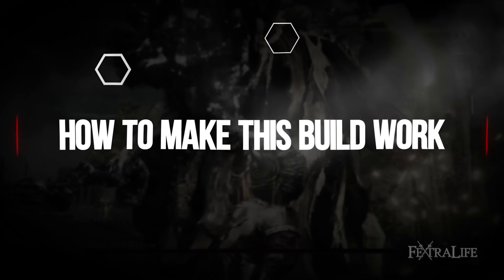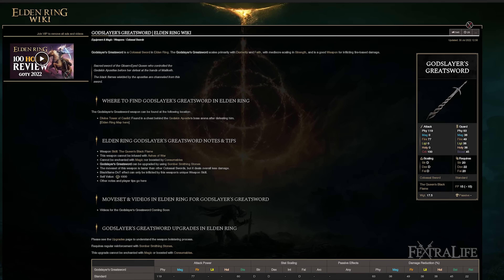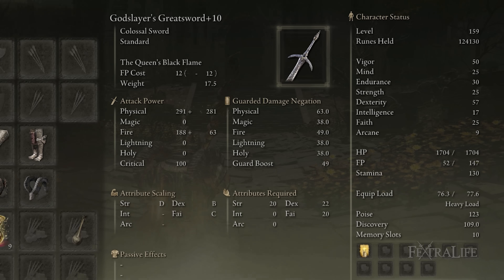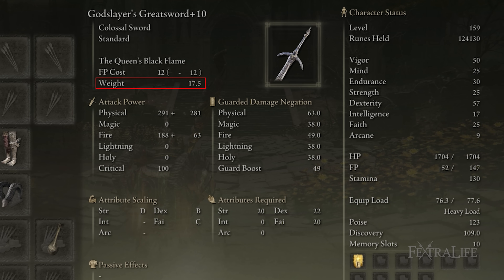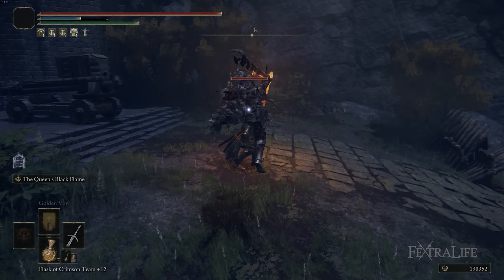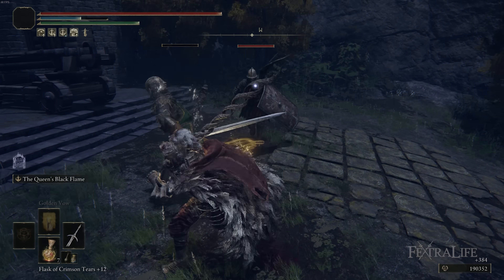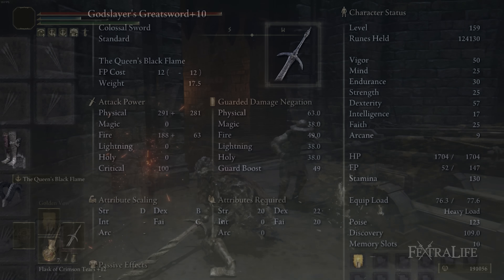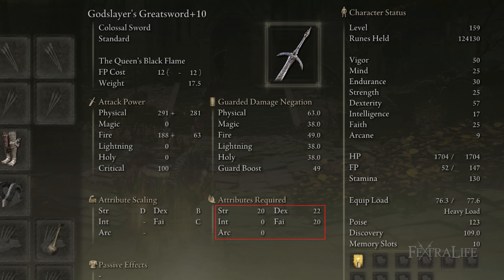So first let's talk about God Slayer's Greatsword. This is not actually a great sword despite its name — it's actually a colossal sword and it's extremely heavy, weighing 17.5, making it one of the heaviest weapons in the game. This can make it extremely difficult to use because in order to use this weapon effectively you have to meet its requirements: 20 strength, 22 dexterity, and 20 faith.